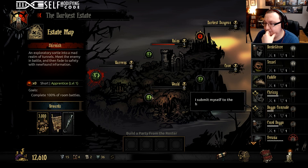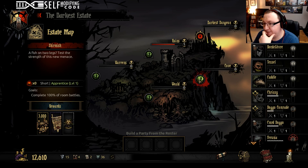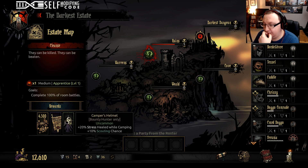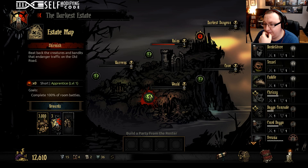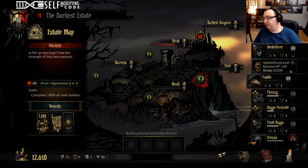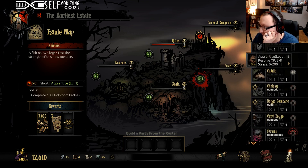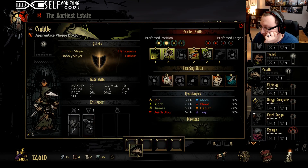Agility whistle — we don't need that. We don't have a bounty hunter yet so that trinket's not really great. Slim pickings on these items. Let's get the one that's an everybody item — let's go to the cove. Cove I usually like to bring a lot of bleeds and a lot of blights, so we're going to bring Cuddle with us.